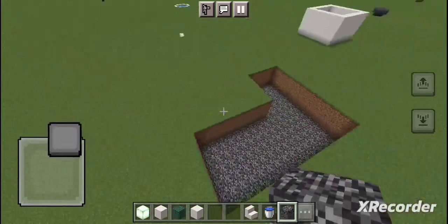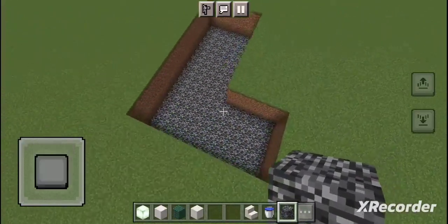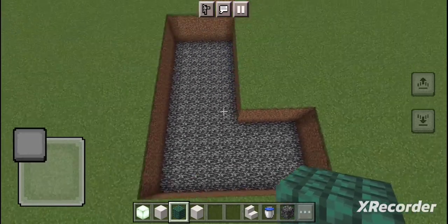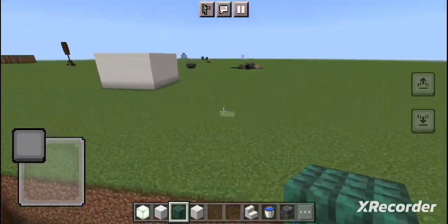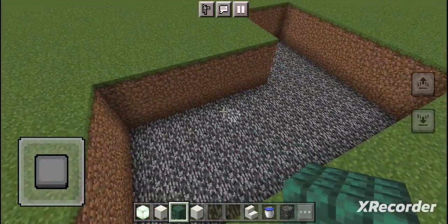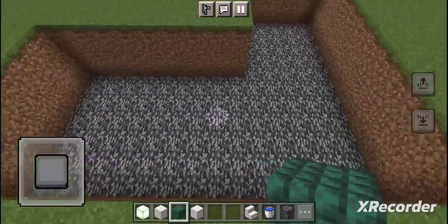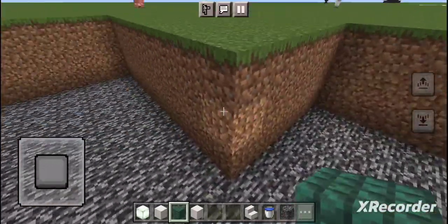Hello and welcome back to the channel. We're going to go over how to build a basic modern pool in Minecraft. One of the things you want to start with is your block palette, which will generally depend on the surrounding builds or the style you're going for. In this case we're going with dark prismarine, pearlescent frog lights, and quartz variants.